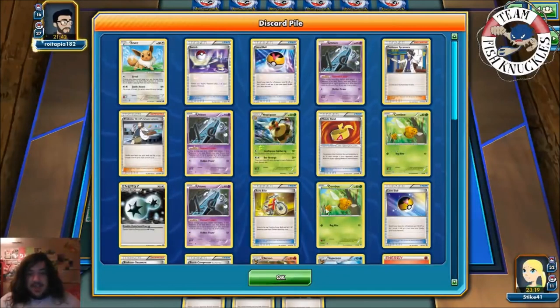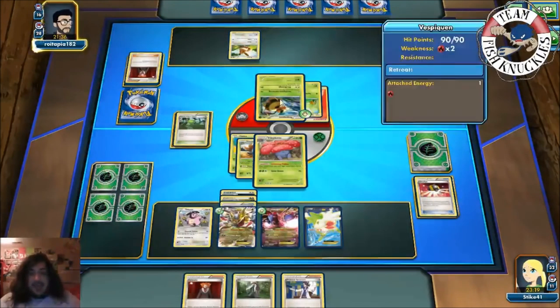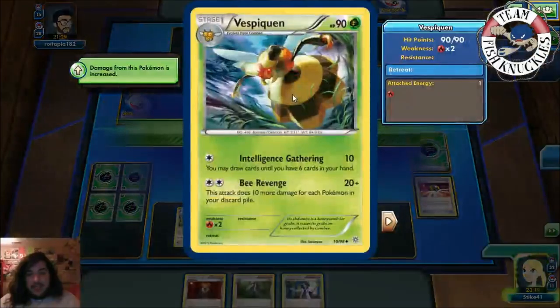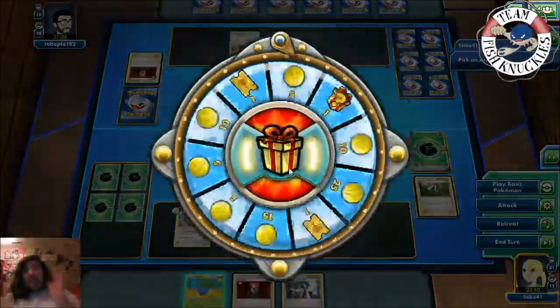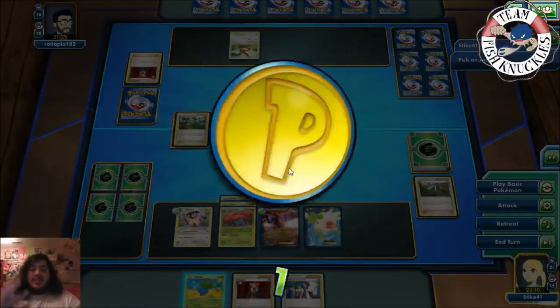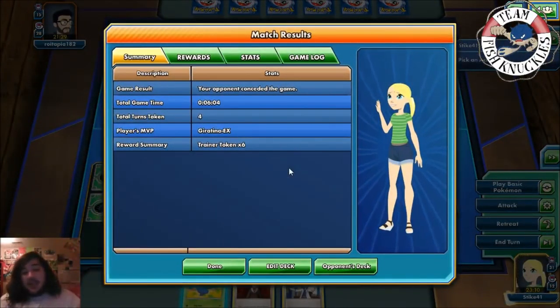If Vespiquen gets another Fire energy they could knock out Giratina. We do the math: 120, 130, 150, 160 — we AZ to pick up the Vileplume, then play Oddish, Gloom, Vileplume and Dragon Wheel for the win. That's why AZ is so good in this deck — you just AZ the Vileplume, put it back down, and Chaos Wheel. If they can't knock it out, you win the game.